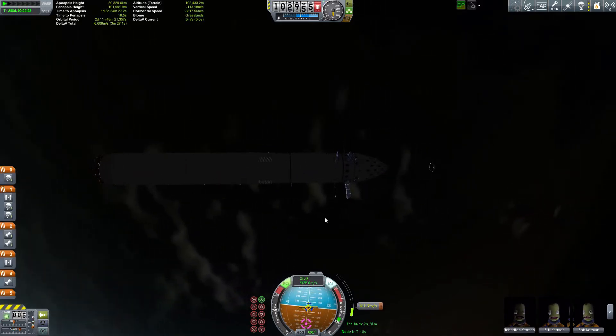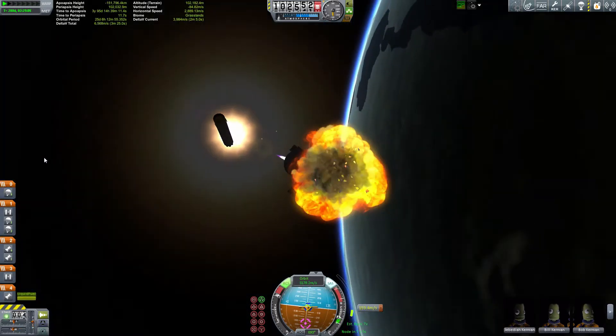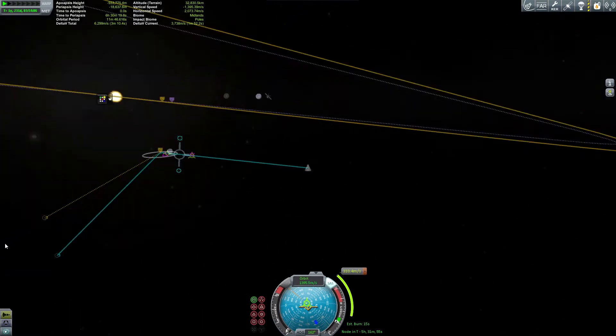You have to throttle it down significantly getting it up out of the atmosphere, particularly if you're using Deadly Reentry — I ran into something but no harm was done. Otherwise you will just burn out because you go so fast. So they are pretty overpowered, but they're really fun to use.